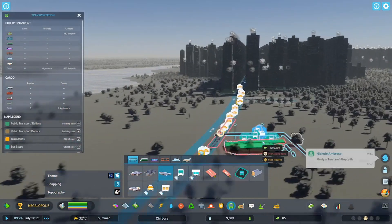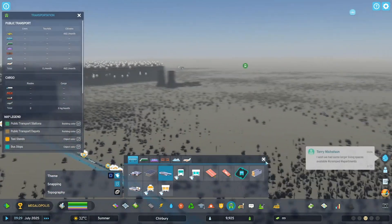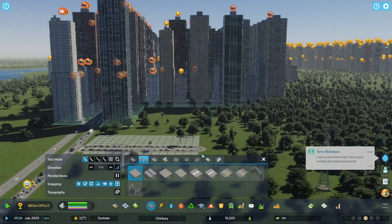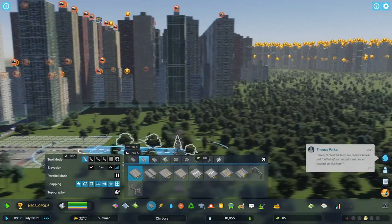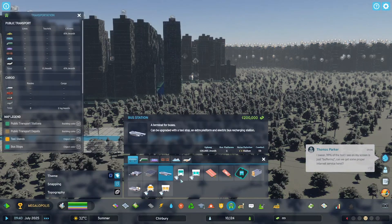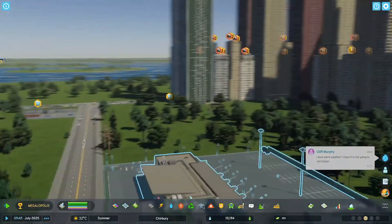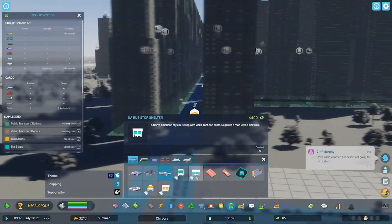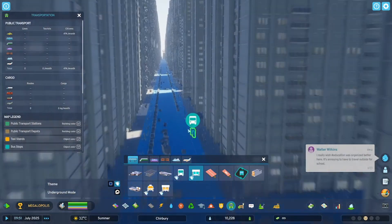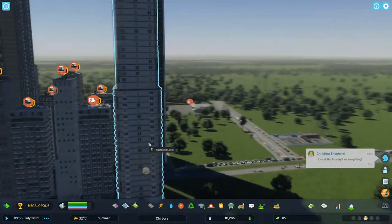Once you've got your bus depot, you want to head over somewhere and add a bus station, because your city might be very big. I have a little road here already, so I'm going to put a bus station there. Then I've added a few bus stops right there.